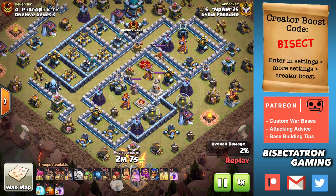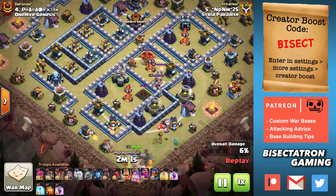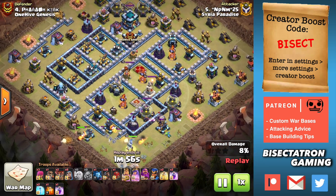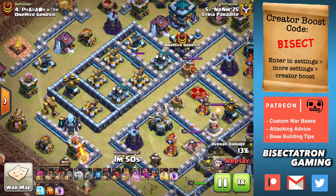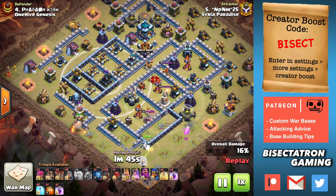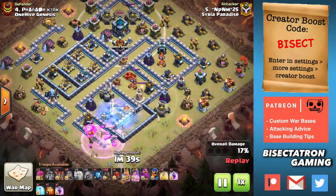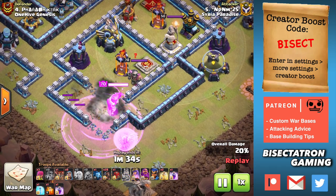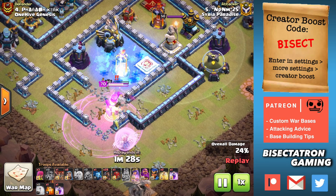You can see here a lot of value down at the bottom of the base — a multi-inferno, the King and the Queen, the Eagle is there as well. And this base is very anti-queen charge because it has singles on these locations, it has a ton of damage over here, X-Bow scatter shots — those are all tough. At the top you have some very uncertain pathing with the town hall and all those walls around it. The tornado trap was actually down there and that did hold up the queen pretty well, requiring two freezes because this inferno was on the queen for a long time.